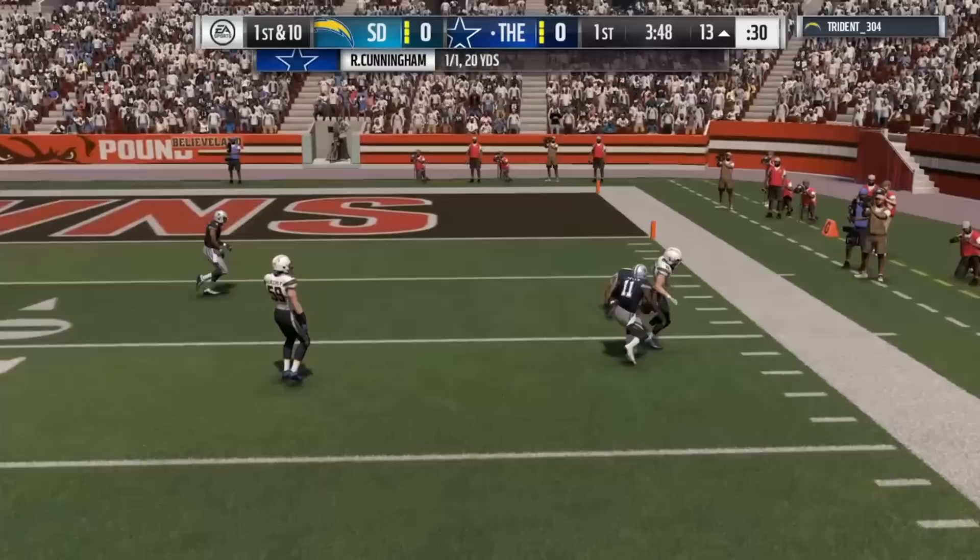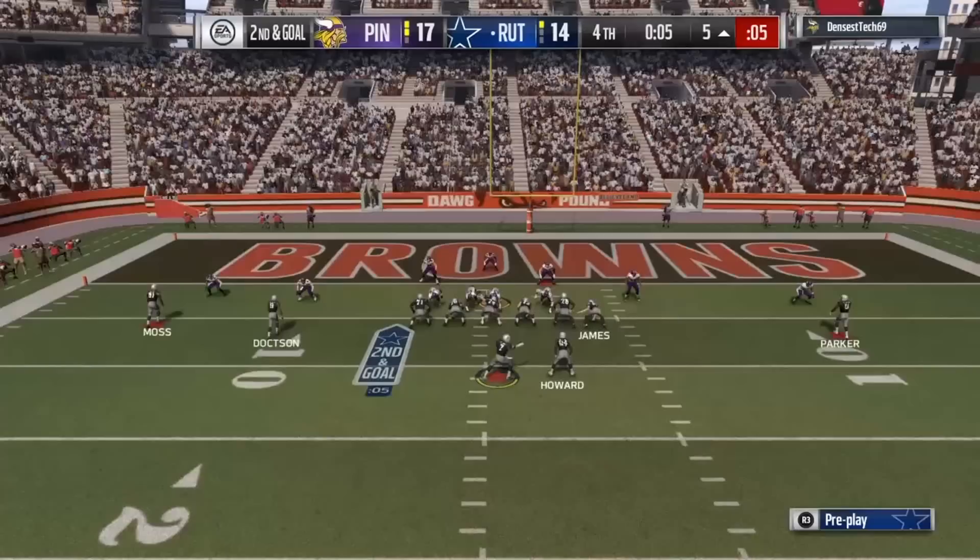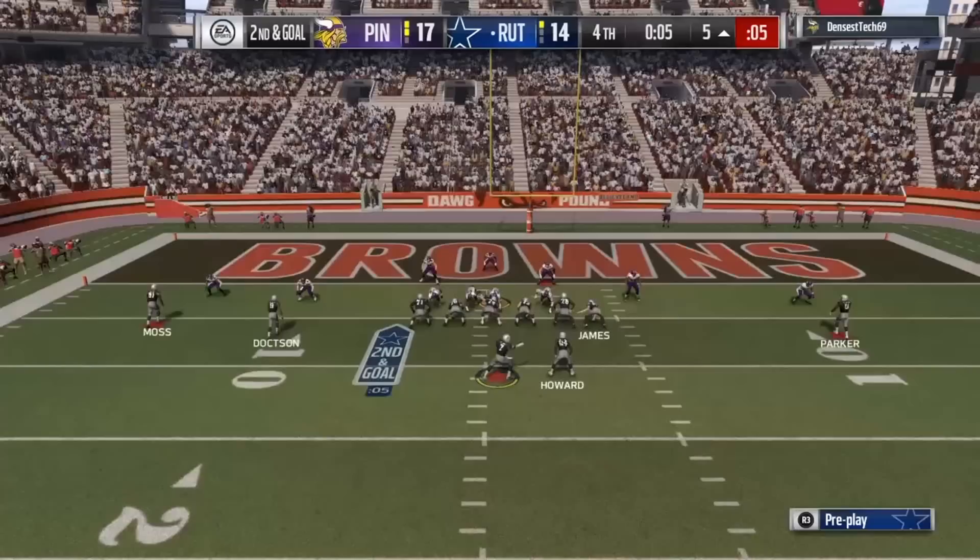Something about Devontae Parker with his height is that he has great range — he's able to catch the ball where a lot of other receivers can't, and he's able to break it down and get animations that other receivers can't a lot of the time.